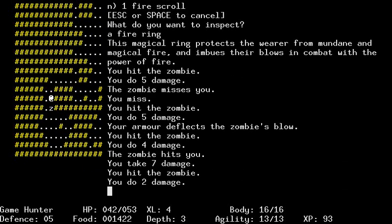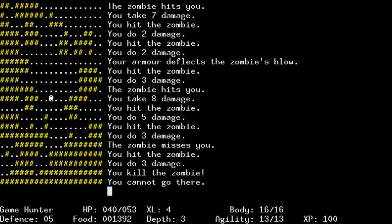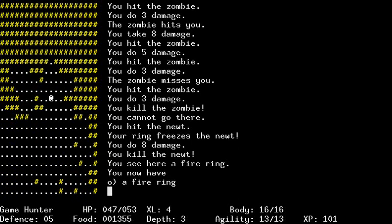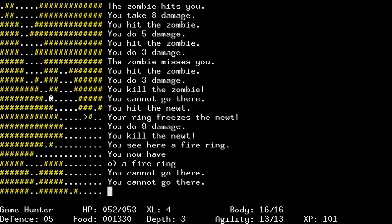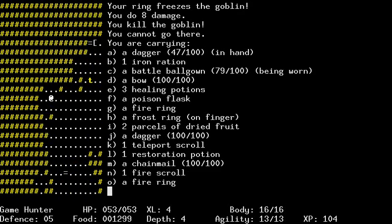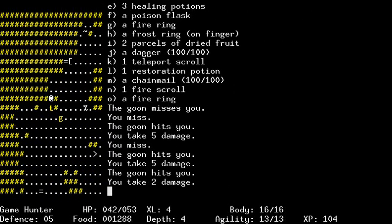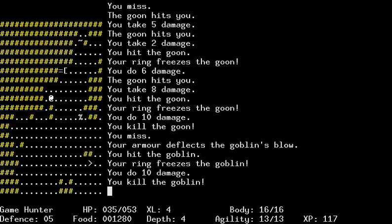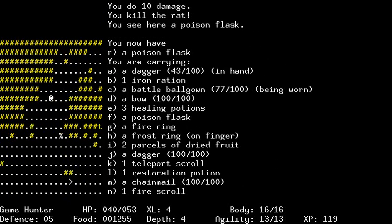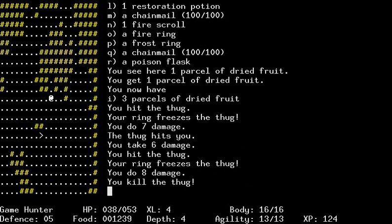I'm gonna guess that I take damage over time. I got this food, and I got the level up. I'm just wondering if when I level up, I get permanent resistance. Oh, I got two rings now. Let me just kill this goblin. My battle gown - ball gown - excuse me, a battle ball gown. That's my power right now. And the goblin's dead. Another frost ring, a chainmail. Doesn't seem like there's any issue with carrying too much stuff.